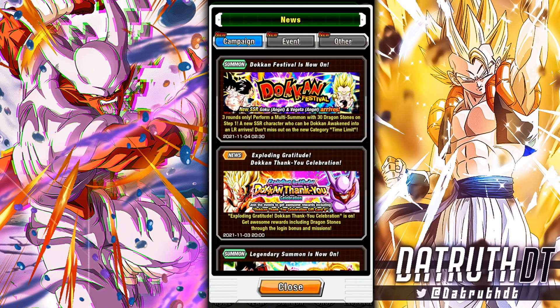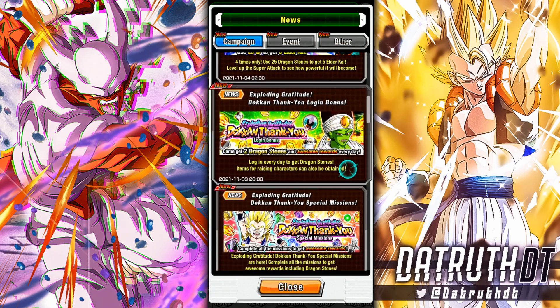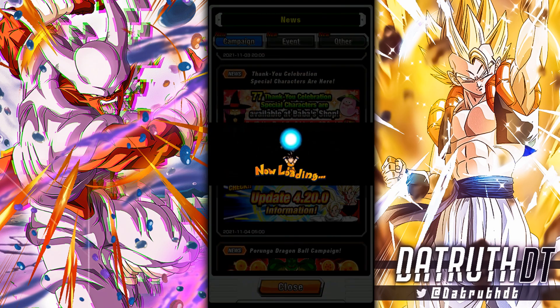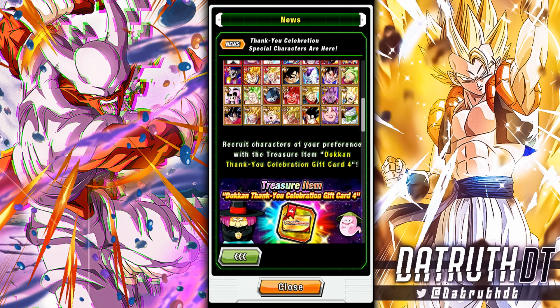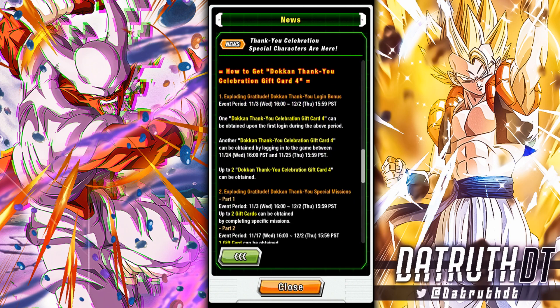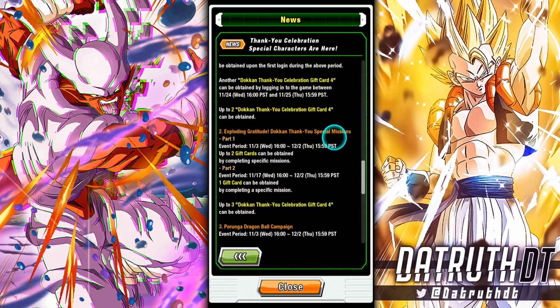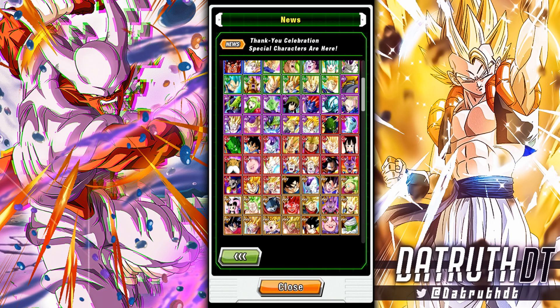There's also the gift cards - usually on JP these are the Wish Strips, but on Global they have them as gift cards, where you are able to pick out a number of characters from this pool, this roster of 77 characters. So in this video we're going to go over a lot of these characters, and I will tell you guys which ones you should probably go for.